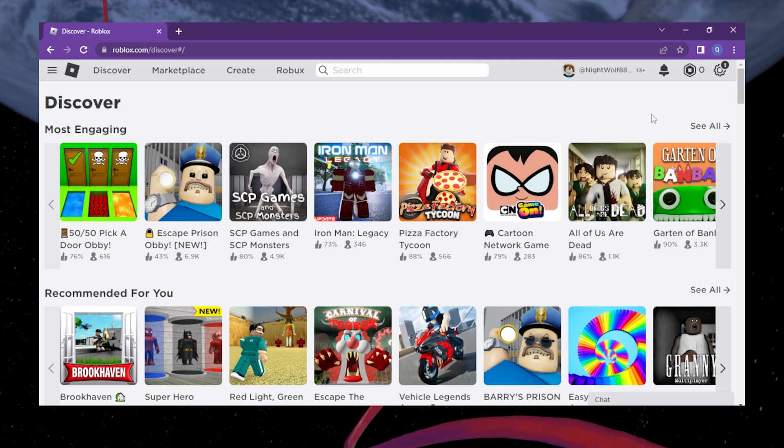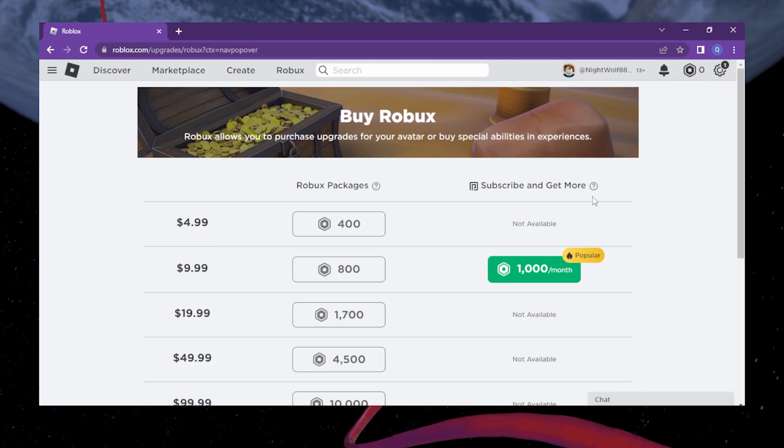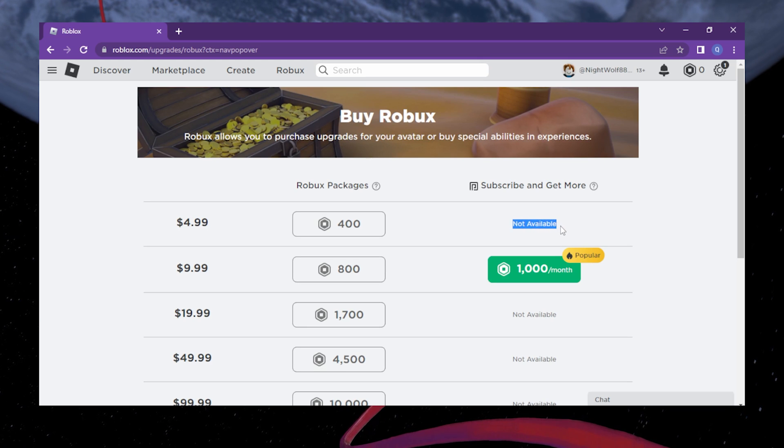Navigate to roblox.com and click on the Robux icon and click Buy Robux. On the right-hand side of this page, you may see that some of the subscription packages are not available.